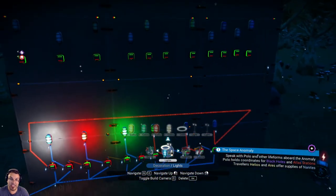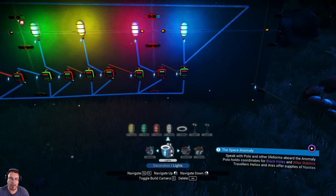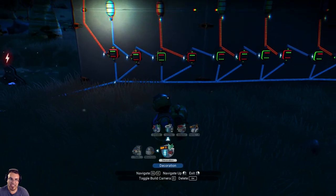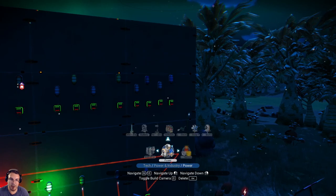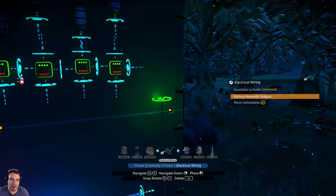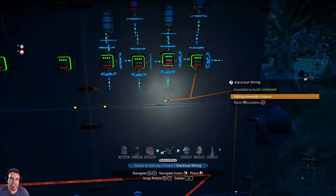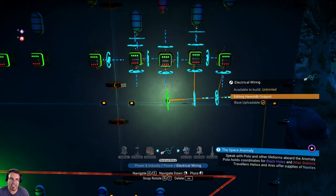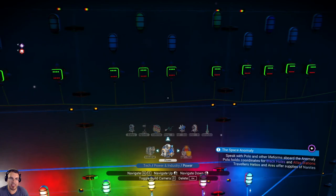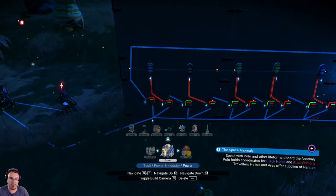Notice I have no buttons attached to this at all — not a single button. First, wire the entire bottom row together: connect every inverter's bottom input to the same power lead. Go back to Tech, Power and Industry, Electrical Wiring. Take the input line from the solar panel and battery, roll it down, and plug it into each inverter's bottom. My entire bottom row is wired up, connected to every single inverter — and I'm not using a single auto-switcher for this.